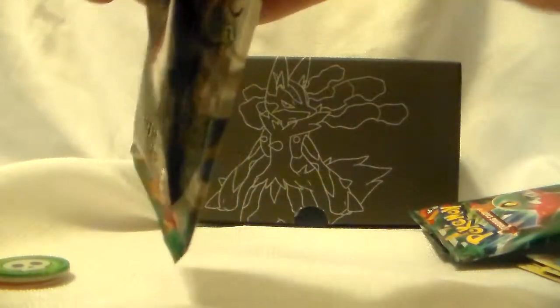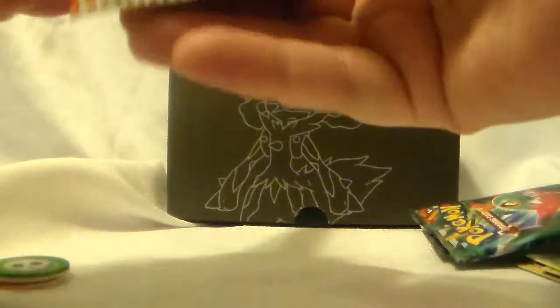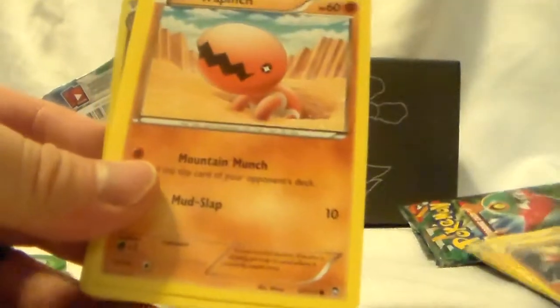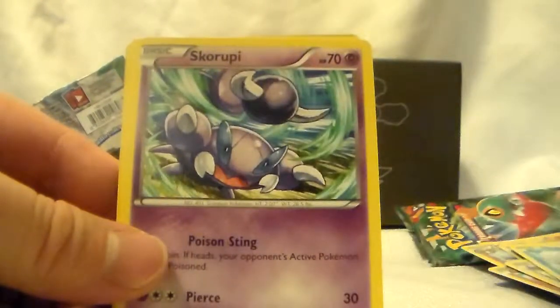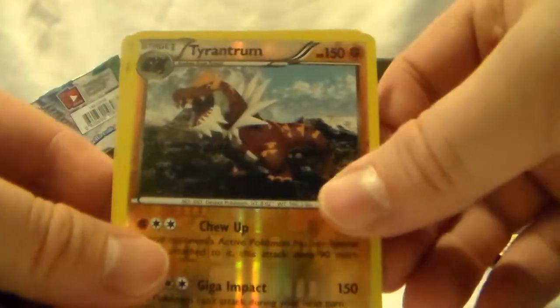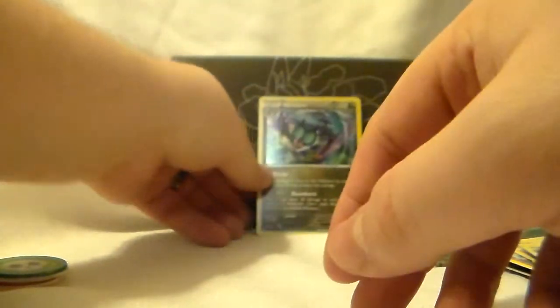Got another pack here — this will be number four. I got Raichu, Manashu, Hitmonchan, Trapinch, Slakoth, Cubchoo, Scruty — I think Scruty — Eevee, Trance Jam, the Donphan Holo. So we've gotten two holos so far.